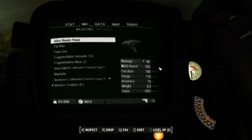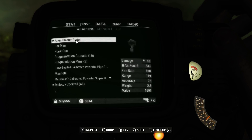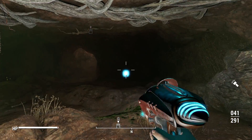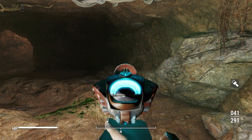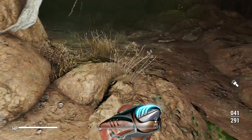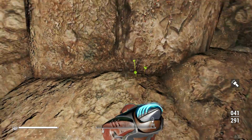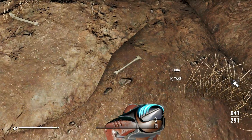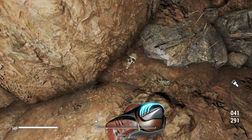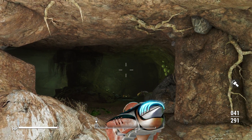Let's have a look at that alien blaster pistol — see what it actually looks like. You can modify it so that when you run out of ammo, you can modify it to use energy cells like a laser pistol. This is cool, looks cool.